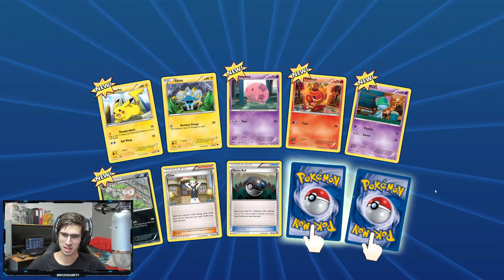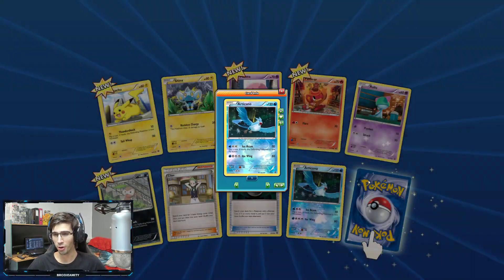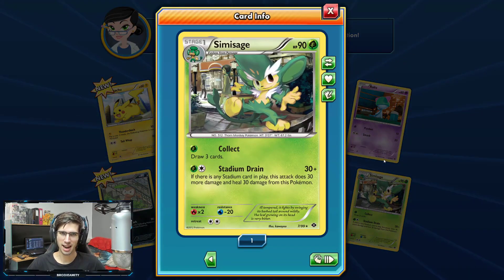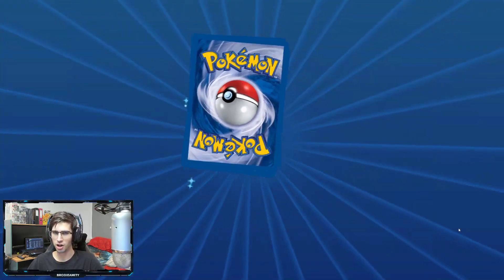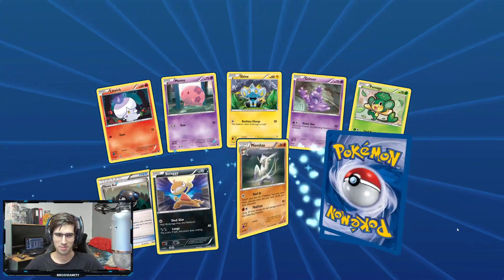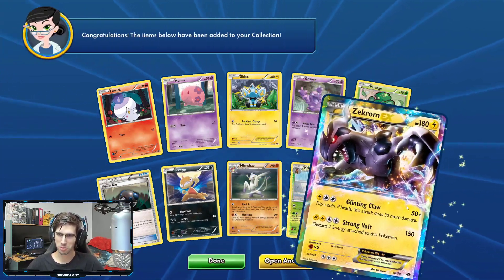These are the exact packs that I had from the Booster Box — we got a Reverse Holo Rare Articuno and a Simisage Regular Rare. All 36 that I got from the box here on TCGO. It's going to be interesting to see a comparison of how the Virtual Booster Box goes against the IRL Booster Box. So far, with that Full Art Mewtwo, that's pretty solid.